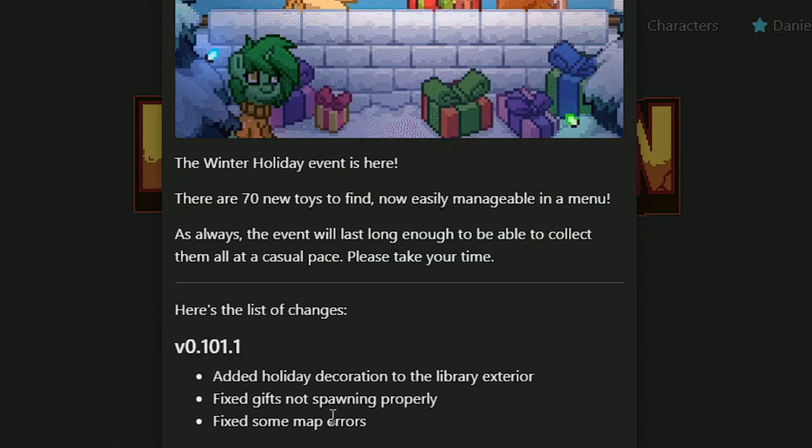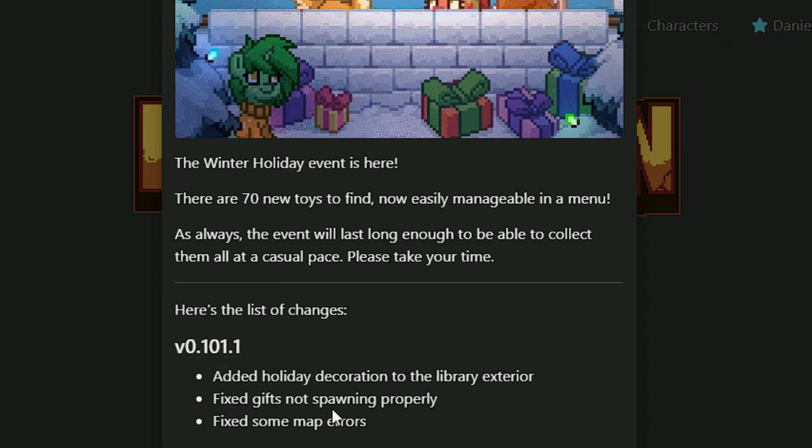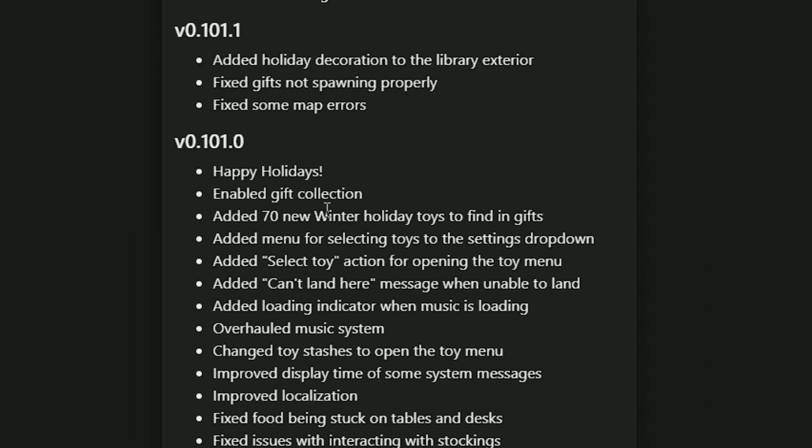Here is version 0.101.1. They added holiday decorations to the library exterior, fixed gifts not spotting correctly, and fixed some map errors. That's the little update they threw in like five minutes after the main update came out.